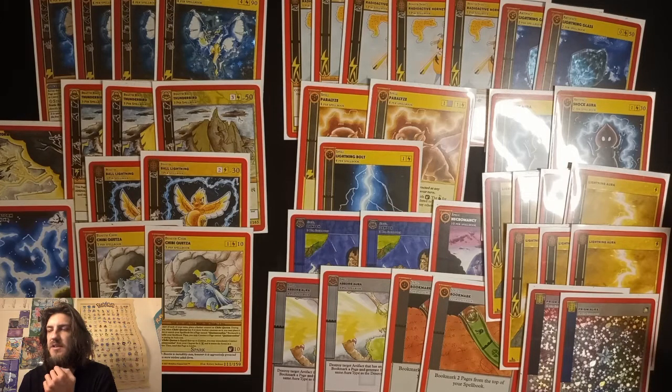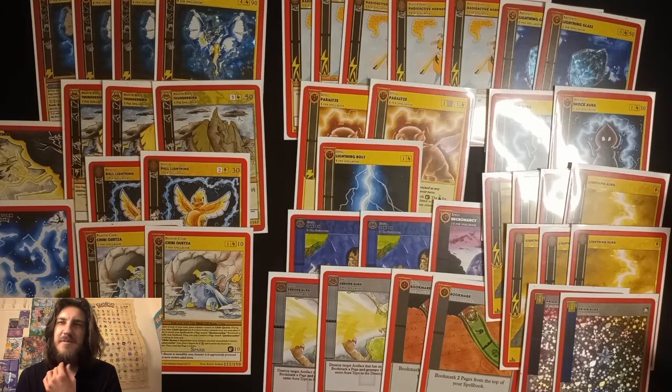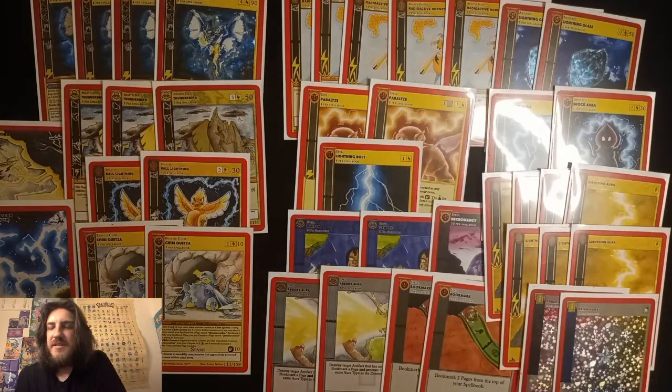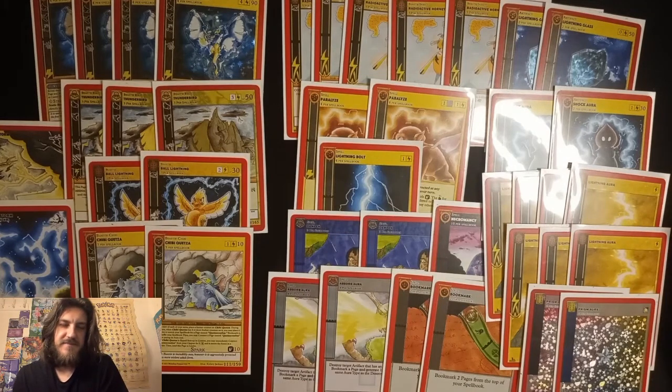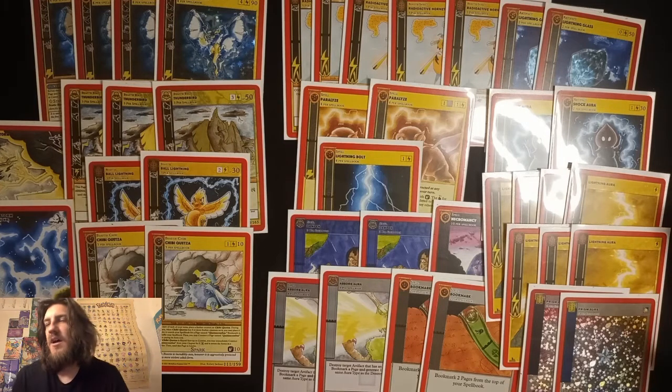I had fun, lots of good games. My last round was against Nolan — me and him play all the time, so it's kind of just that feeling of who draws better. He got the Absorb Auras on me. I thought I drew well — I was about to get a Quetz out turn two, but Absorb Aura'd twice and it just fell apart.